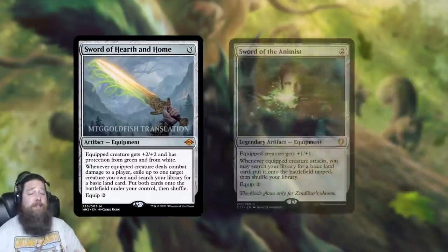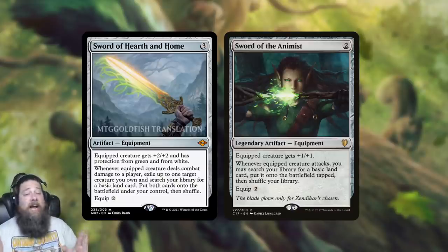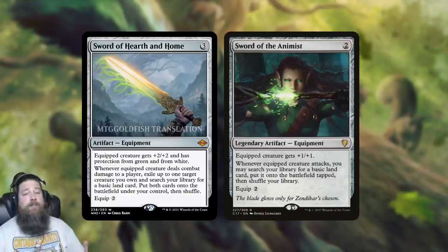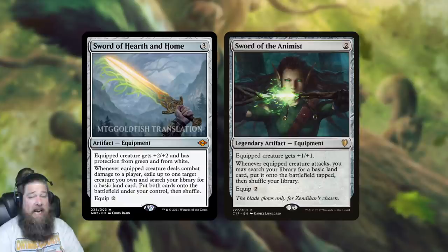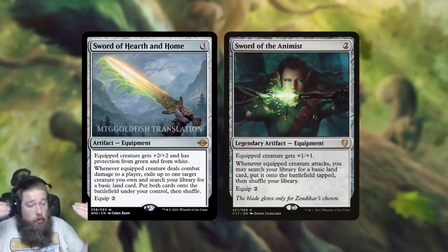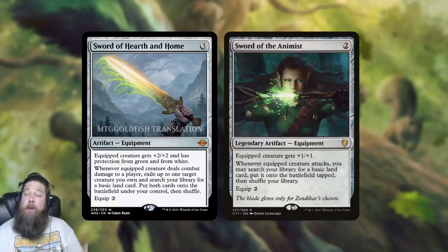The most obvious home for this card is Commander. Sword of the Animist is already a staple equipment and one of the five most played equipments in the format. Sword of the Animist is two to cast, two to equip, gives +1/+1, and when the equipped creature attacks you can search for a basic land put into play tapped. Sword of Hearth and Home essentially does what Sword of Animist does for one more mana, but it pumps your creature more, gives double protection, has flicker synergies, and still lets you tutor a basic land. This is just Sword of the Animist on steroids. I think Sword of Hearth and Home will immediately be one of the most played equipments in Commander — maybe even the most played sword in the format.